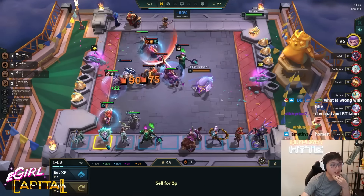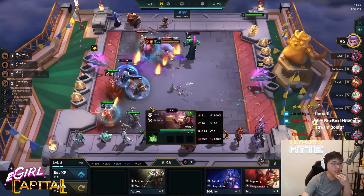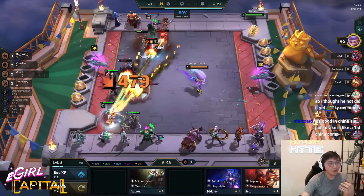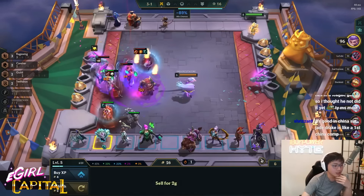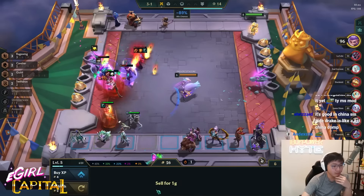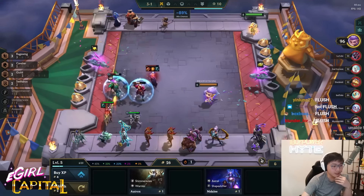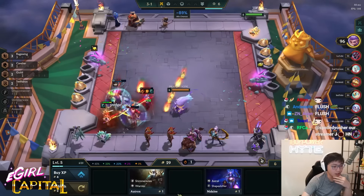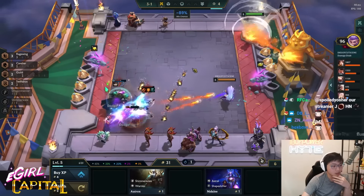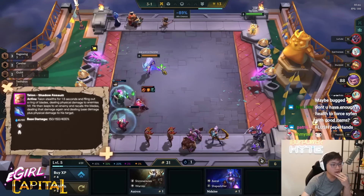So I'm definitely down to force it. Xayah has been less popular now — she's still very hot, but she's just not very good anymore. But if the game is going to put Xayah into my lap, I'm down. So let's go ahead and sell the units that probably won't get played. Don't need Karma, don't need Ash. So all I have to do now is hit one Talon, one Ornn, and go seven.